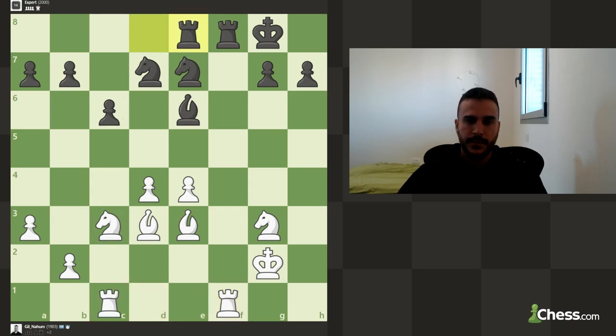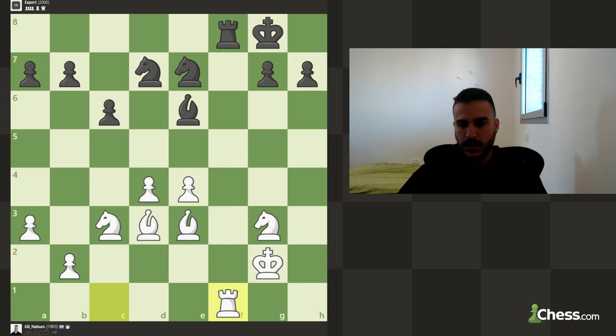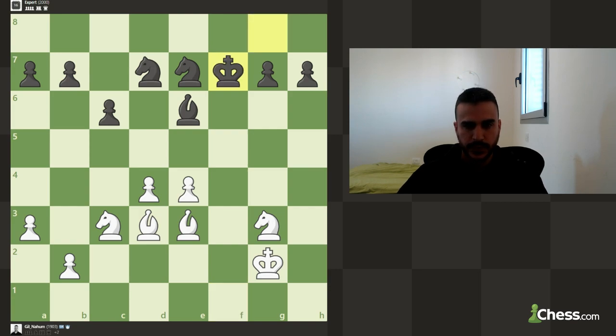Let's try to exchange rooks. Being up a piece, you want to simplify everything - exchange as much as possible. Let's play e5 in this position.